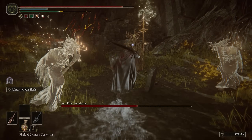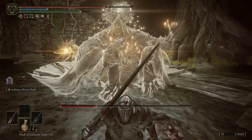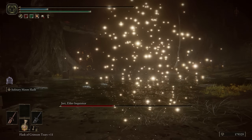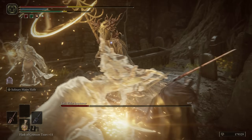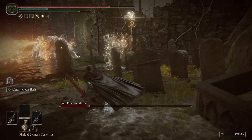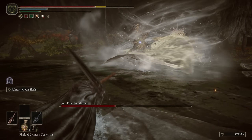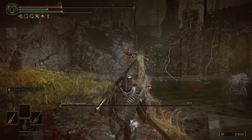Once you take off about a quarter of his health, Jory starts summoning a gank squad of Hornsent inquisitor ghosts to try and swarm you — both little guys and obese guys — to overwhelm you with physical and ranged attacks, which got me a few times as I tried to focus on Jory instead of his summoned ghosts. To beat Jory, the name of the game is management: cutting down his summoned goons, closing the gaps, and dodging his gunshots. But Jory's limited moveset and his reliance on summoning gank squads makes this one of the weaker bosses for me. I'm just not a big fan of horde style boss battles. C tier.